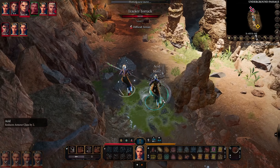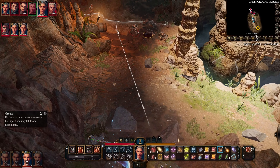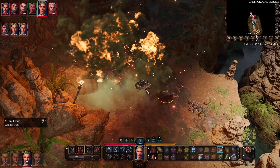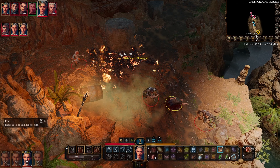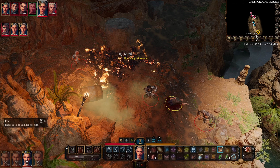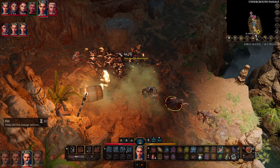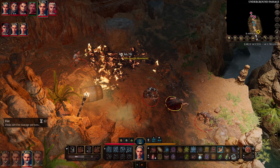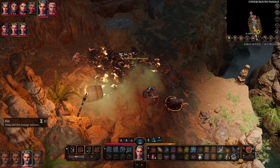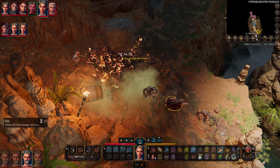You can try to funnel creatures — this is really good for making creatures prone. When creatures are prone they automatically fail dexterity saving throws. And Grease is flammable, so you can create the area on the ground and then explode it. If you've got someone with fire arrows or a fire spell, you can set it alight for extra damage. You do not need concentration for this. I'm going to give Grease an 8 out of 10 — it's battlefield control, potentially causing damage, potentially making people prone, creating difficult terrain, and maybe a little extra damage if set alight.